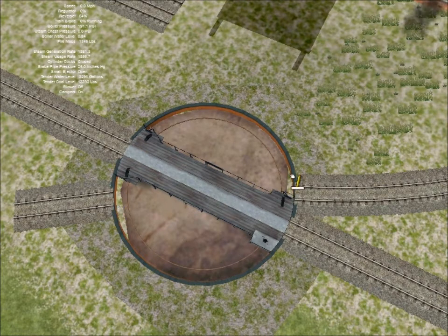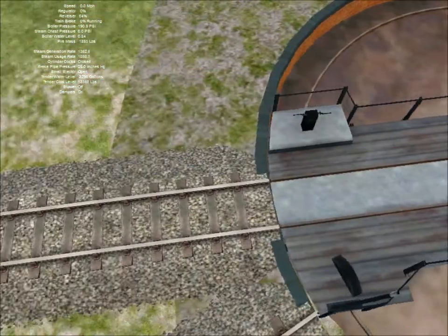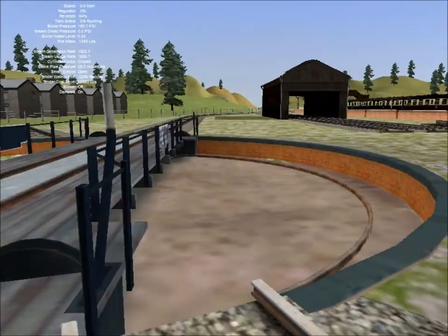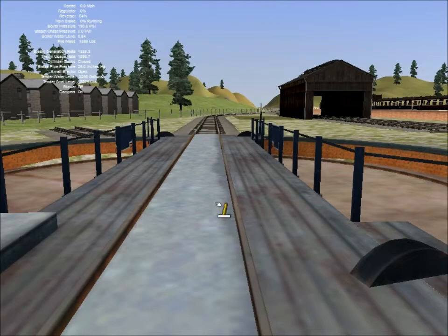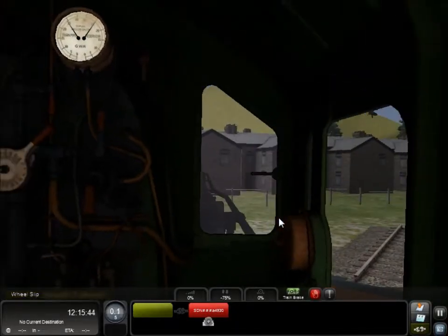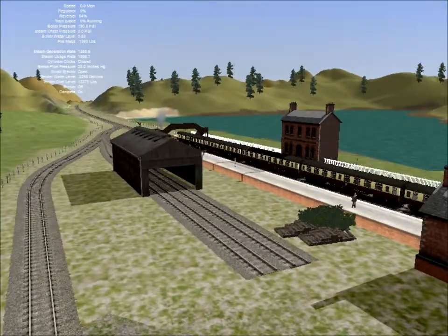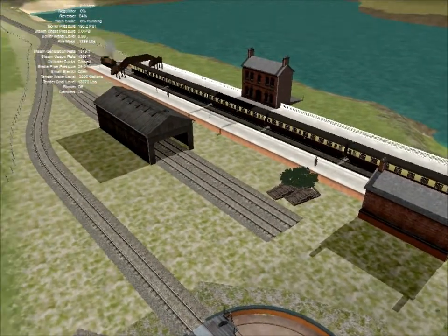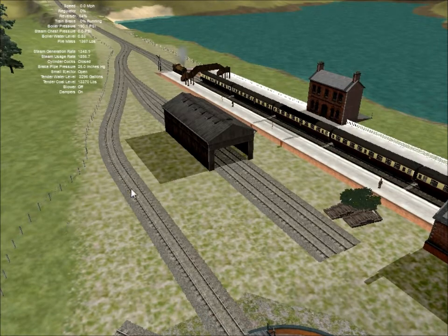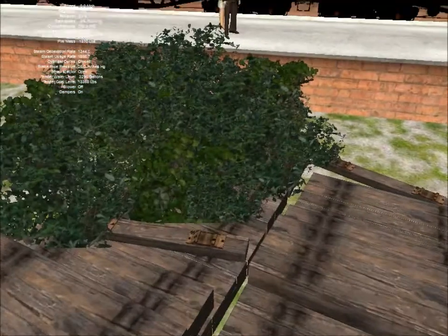These edgy bits here need sorting as well. For some reason — I don't know if it's because my graphics are so low — whenever I'm on a turntable in any locomotive, this seems to happen. I've got no idea; it's just a thing that Railworks seems to do. I need a car park as well — it's very unfinished. There needs to be some weeds around here. I've got a little bit of weed-age and clutter-age going on here; I've got some brambles, or whatever these things are meant to be.